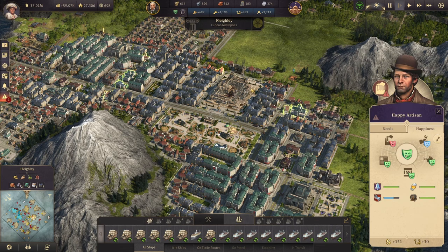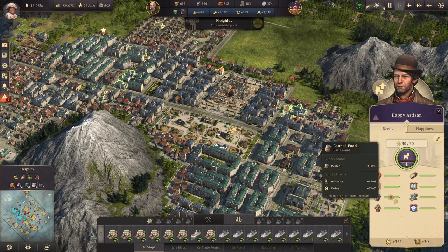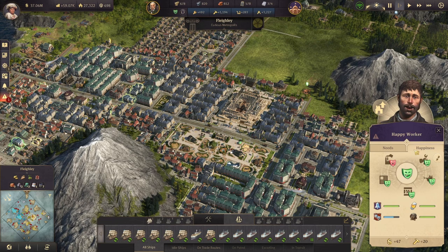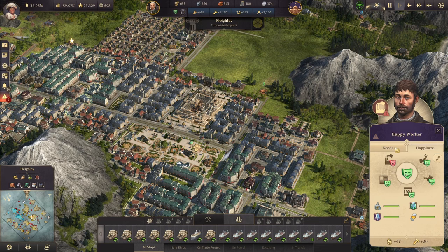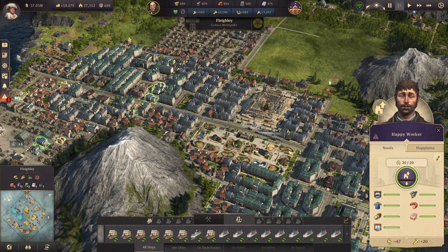You could take that further and look at artisans — maybe you don't want them to have access to something like soap or canned food. You could turn that off. You do have to be careful since it will cost you a workforce, but if you don't need the workforce you can start turning things off. For workers — if they have a happiness of 30, you could just turn that beer off. You only get 12 coins per home and it only gives three happiness. Things like fish or work clothes that don't give many workers or much workforce or many coins — you can turn those goods off.